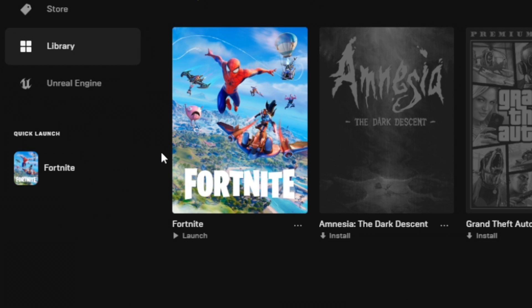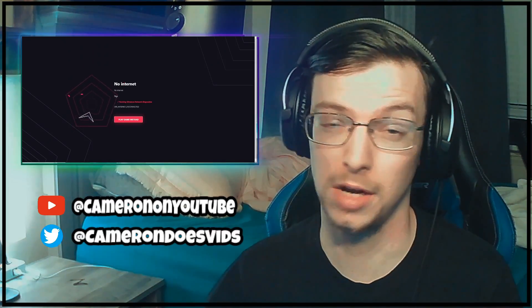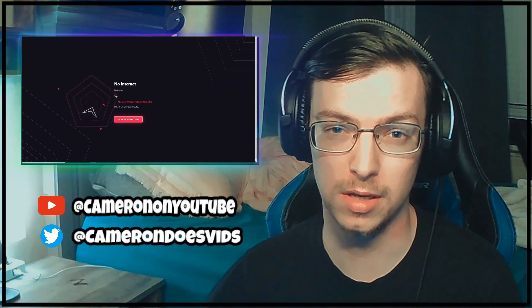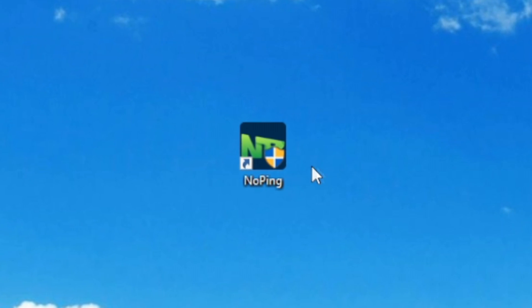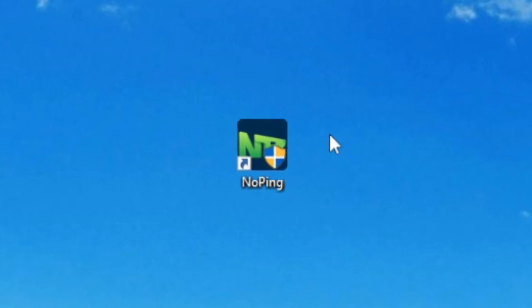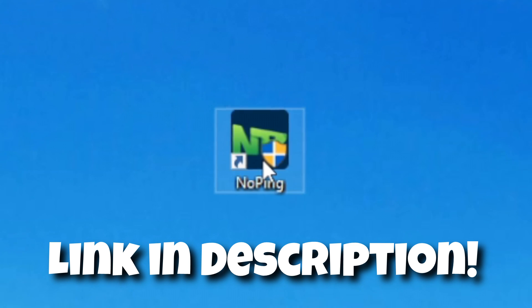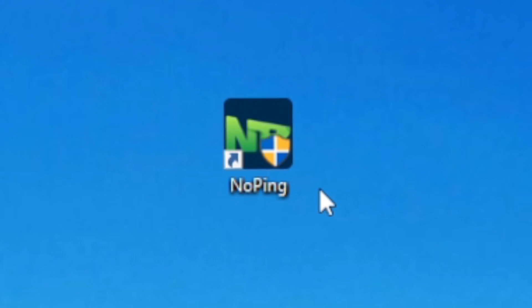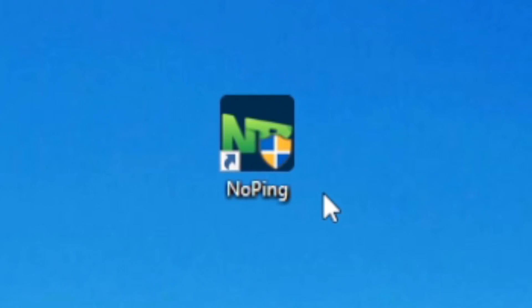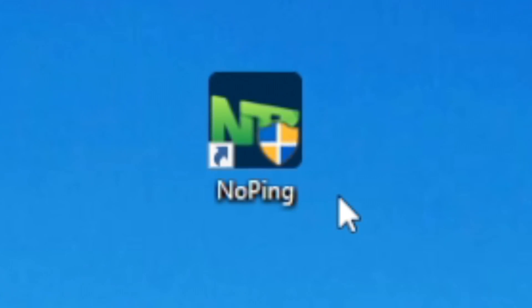How many times have you guys popped off in a Fortnite match, killing every single member in the entire lobby, and then all of a sudden your internet gives out? Say goodbye to all that when you download NoPing and get your 14-day free trial — link down in the description below. It's awesome software that optimizes your network and gives you a faster connection into Epic Games' Fortnite servers and hundreds of other free online games.